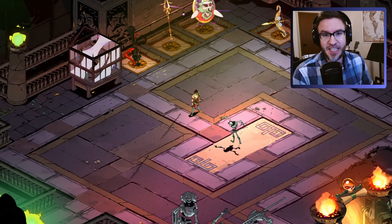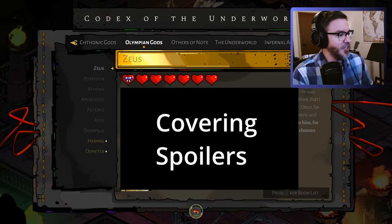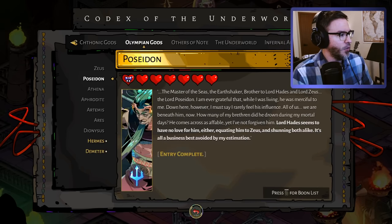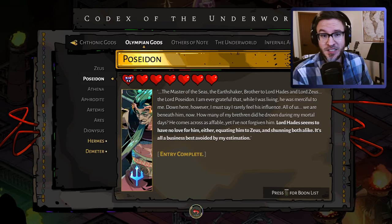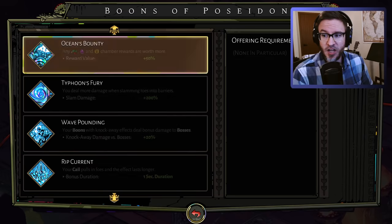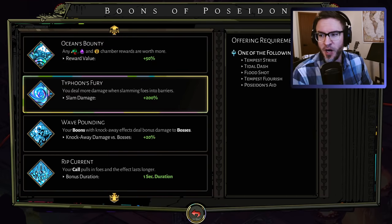Basically what you do is you go into your codex and go over to the Olympian gods, then go down to one god in particular. Say we want to look at Poseidon. Look at the bottom — it says press for boon list. And then you've got all of the different boons that Poseidon offers.